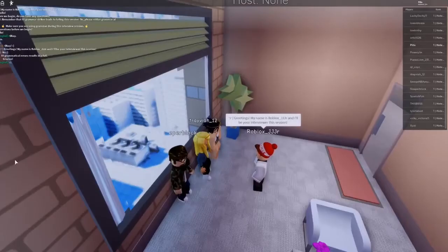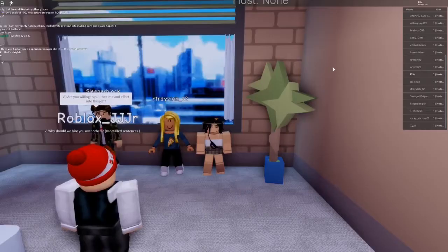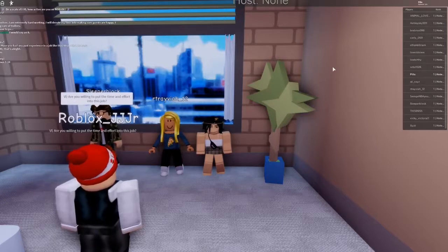Number four: be polite. The interviewers don't want a rude and immature player wanting to be a staff worker, so try your best to be polite and compliment them or ask them how their day was or something similar to that. Number five: sit still. No one wants a hyperactive maniac — just be calm and relaxed.